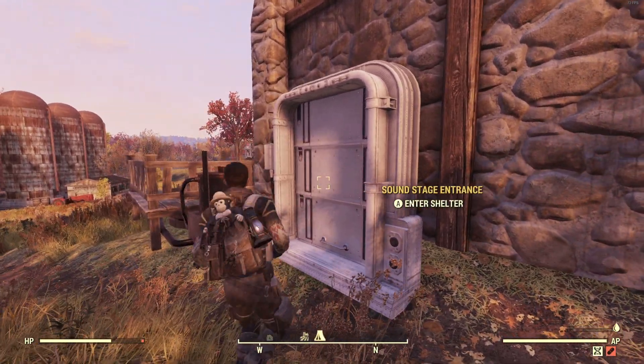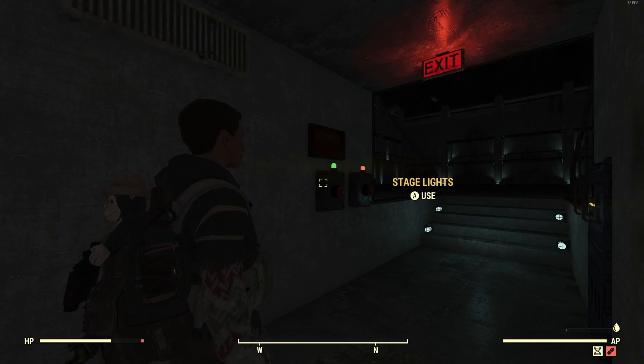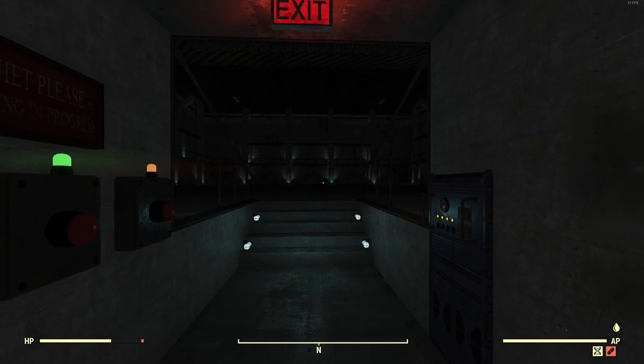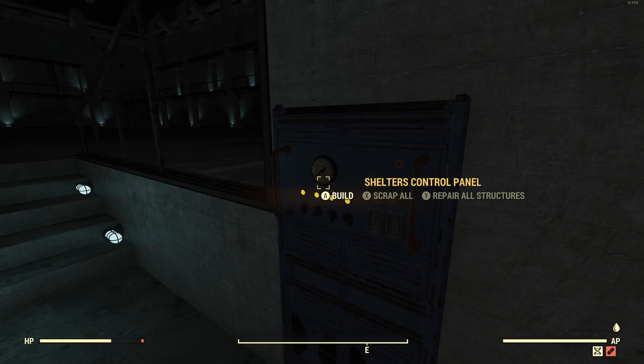Let's go ahead and just go in here and check it out. This is what it looks like when you first come in. Right here on the right, you're going to notice that this is basically just like your camp where you can click a button to start building. You can also click a button to scrap everything or to repair all your structures.